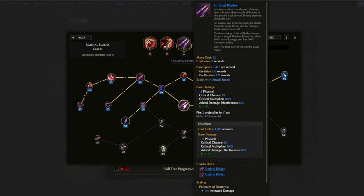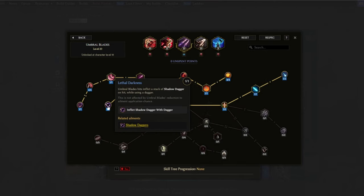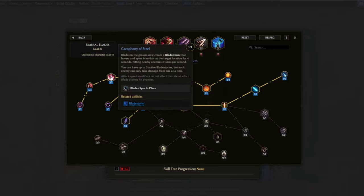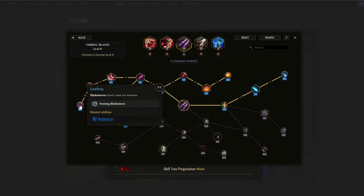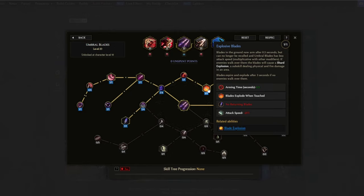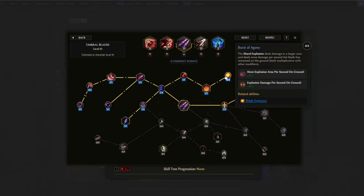One way to trigger this is from the ability Umbral Blades, and from Lethal Darkness we get Umbral Blades hits to inflict a stack of shadow daggers while using a dagger. The rest of these nodes are basically just to increase the area of Umbral Blades, but then we also have Loathing here which makes the blade storms now seek out enemies. We're also using Explosive Blade to make the blade explode once reaching an enemy, and Burst of Agony will increase this explosion even more.